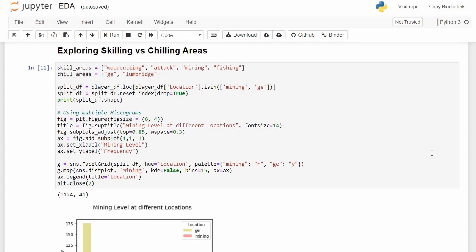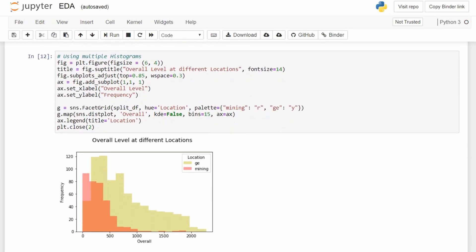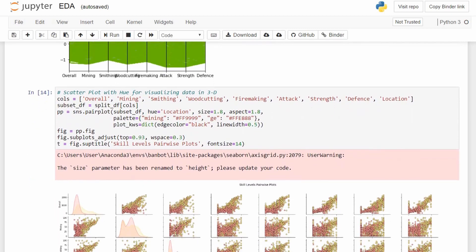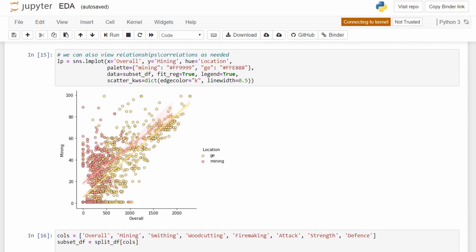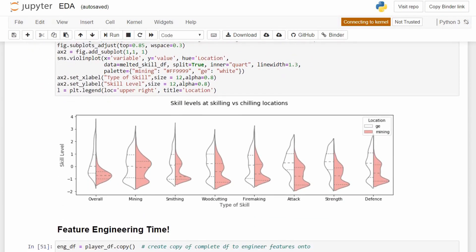After that, we looked at two specific locations: the Grand Exchange and our mining spots. We tried to narrow down the scope to just the mining bots to see if we could find anything insightful. EDA helps mainly answer specific questions about data — in this case, what is the difference between players in the GE and mining locations? The only real difference I could find was that the mining location had a significantly higher concentration of players with high mining levels, but that's just to be expected. So I knew it wasn't going to be as simple as just looking through the player's skills, and we jumped straight into engineering our own new features.